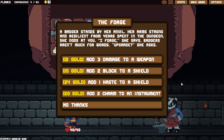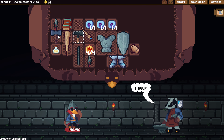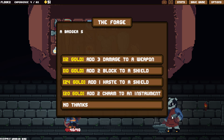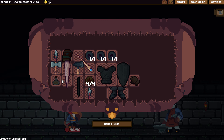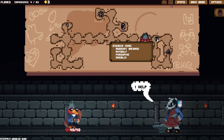Three damage to a weapon. Few block to a shield, haste to a shield, or charm to an instrument. I'm not convinced this is the one we're gonna end up keeping. We can add six damage to the Tenor's Hammer. I don't see us getting rid of that one. I think we can add three damage to this, maybe we'll add it to that. We've added it to the ones that I'm certain we're most likely to keep.